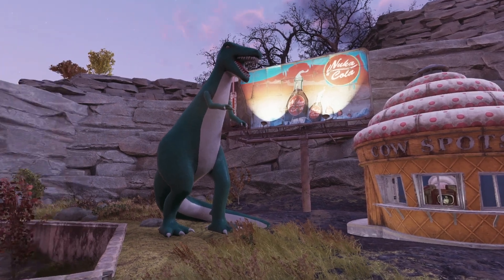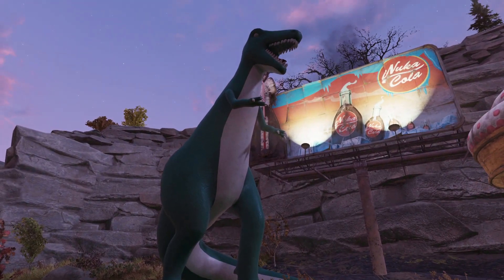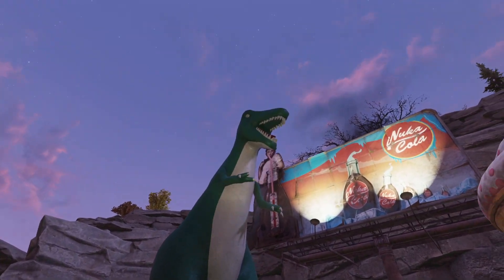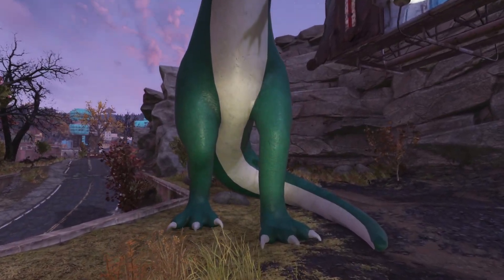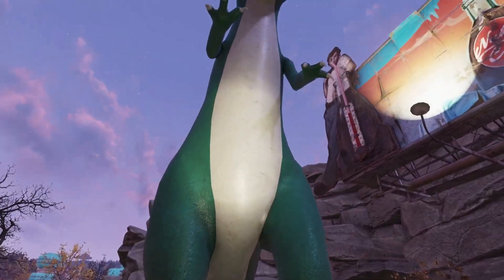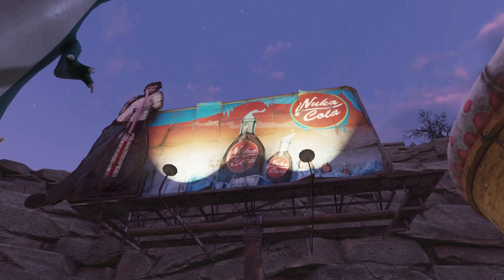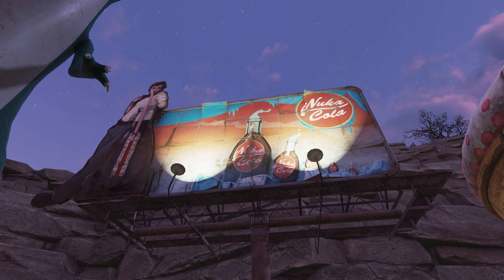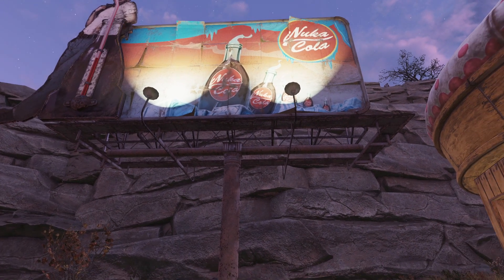Starting off we've got the Giant Dinosaur, which let's be honest — it's a giant dinosaur. It looks nice, it's got good detail work on it to make it look like a giant concrete tourist trap. The Nuka-Cola sign lights up and it looks the part. It's also nice because you can hide some turrets up there and it'll cover your camp, or you can put other decorations up there.